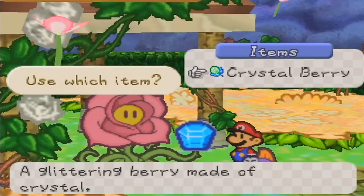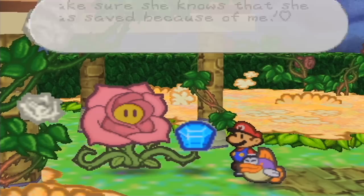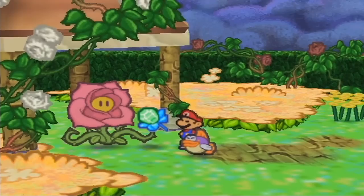Now we head back to Rosie. We give her the crystal berry — she loves it, saying it's much nicer than the old stone. She tells us to hurry and give the water stone back to Lily, and to make sure Lily knows she was saved because of Rosie. We've traded for the water stone — a magical stone that water springs from.